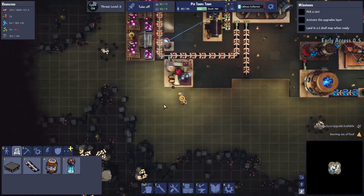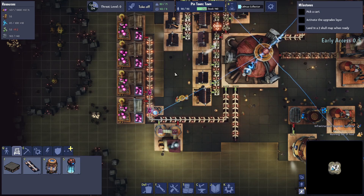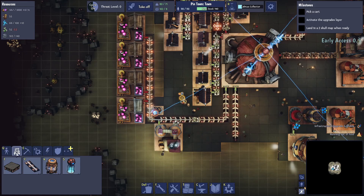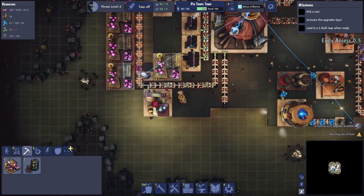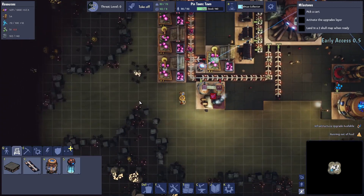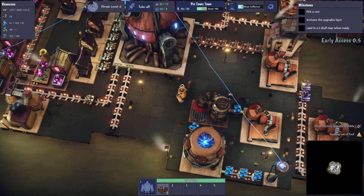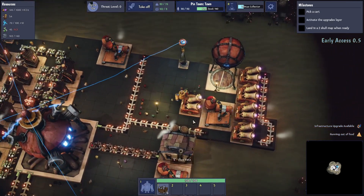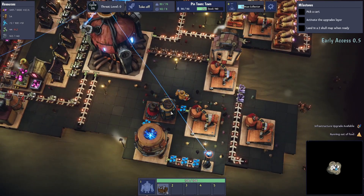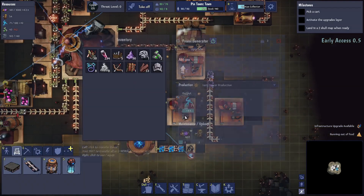We've got plenty of people. We might want to put another group here — put some potato farms down and take one or two of them with us. Let's put one there and an extra one there. That feeds into there so we're gonna get some food — that's kind of nullified the problem a little bit. I'd quite like to feed some tar into some of these things as well.